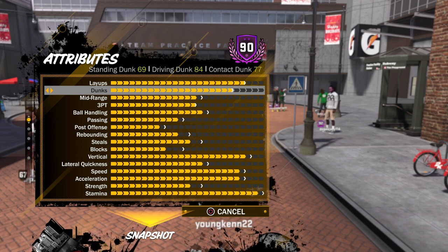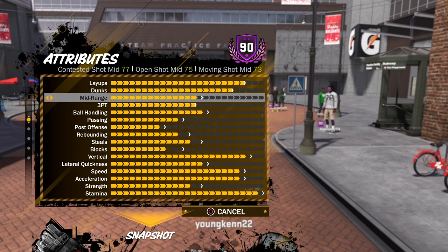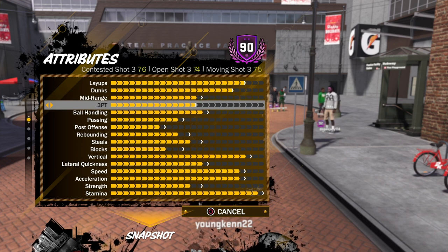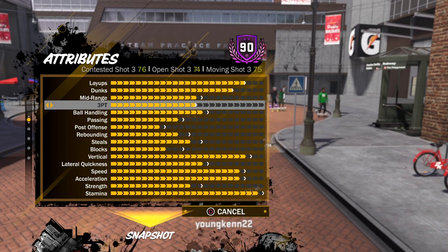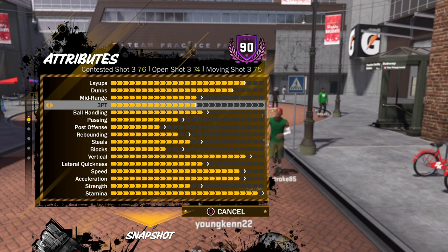I'm about to show y'all some clips later. Mid-range: contested shot mid, open shot mid 75, moving shot mid 73 — that is really good for a slasher primary. Same for the three-point shooting: contested shot 76, open shot 374, moving shot 375. That's really good for a slasher primary.